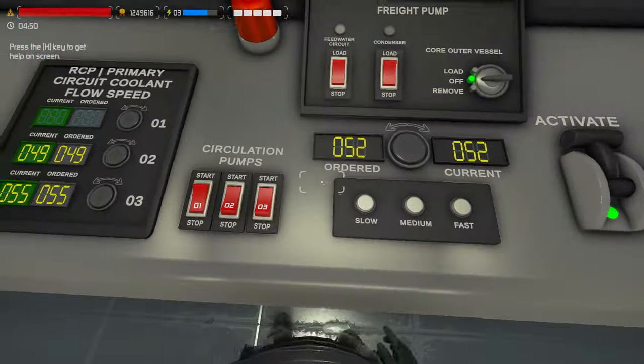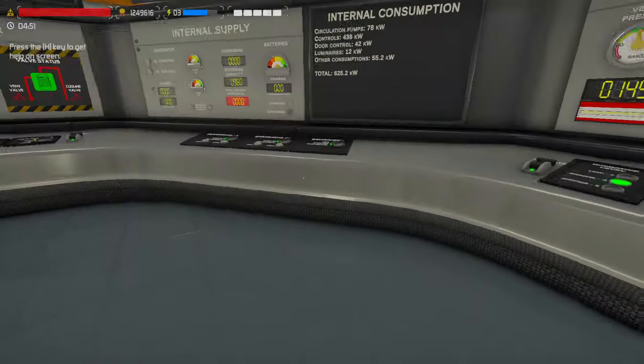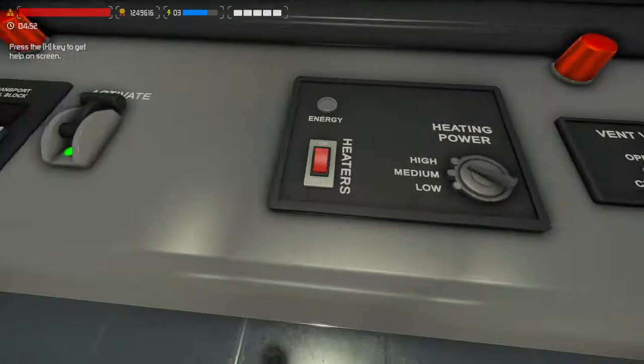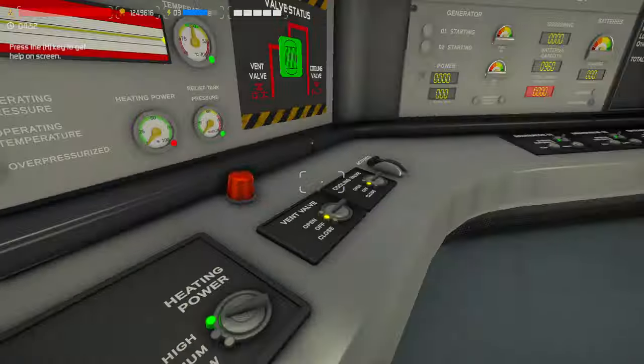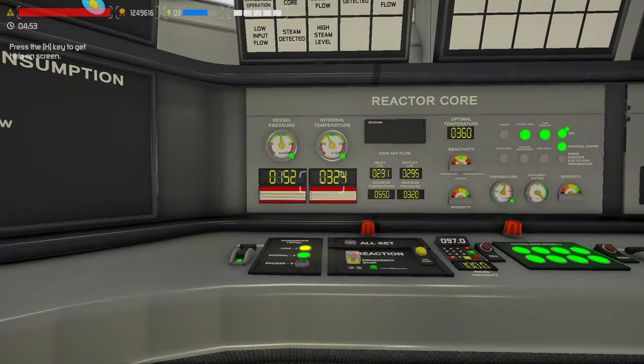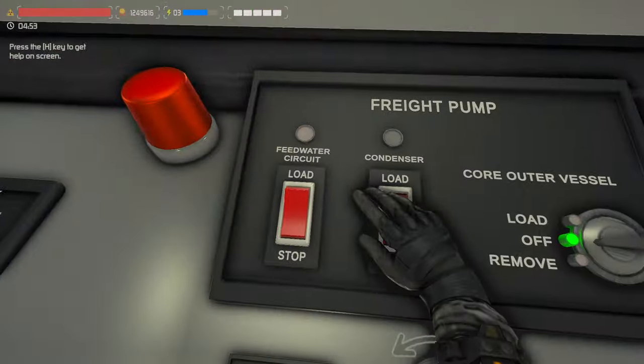I'm going to bump these up to fast speed. That's going to start cooling down — these pressurizer heaters need to stay on high because you're going to pull out too much heat. The pressurizer will cool down, your pressure will drop, and then all of a sudden you're going to void the core.